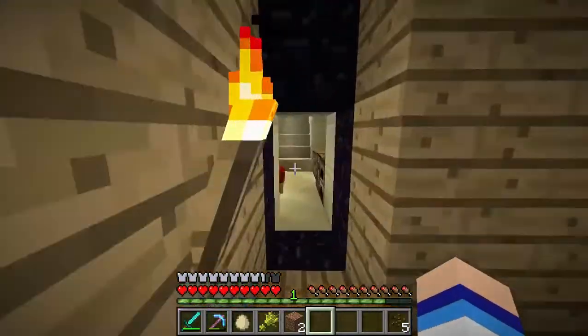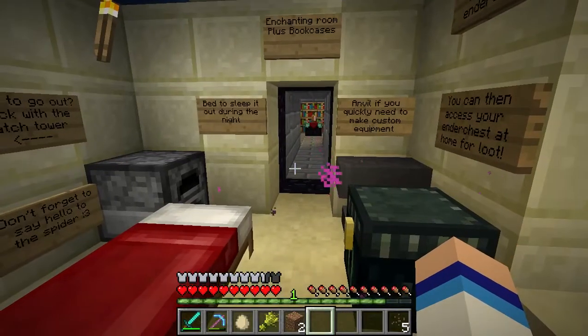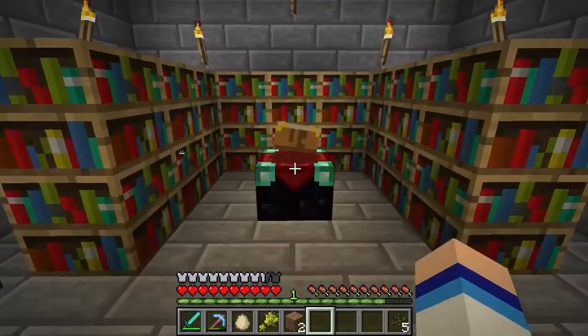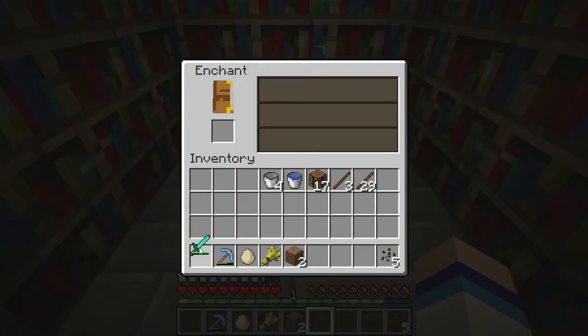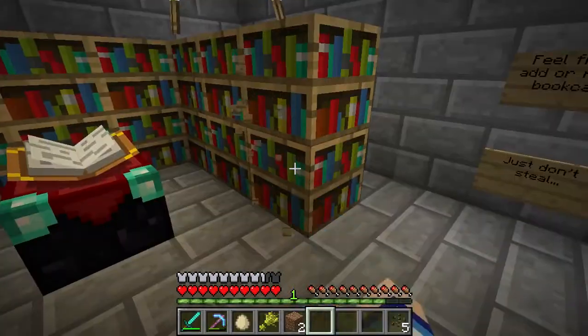It's meant to be quite self-sufficient in here. Say that you came back and you have quite a lot of levels that you want to use but you're too afraid to go out — enchanting table room. So if you have enough levels, you can use it here. I haven't got enough levels, so that sucks. So what I can do is just break these down.